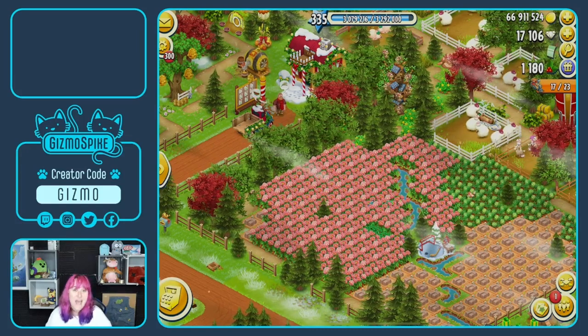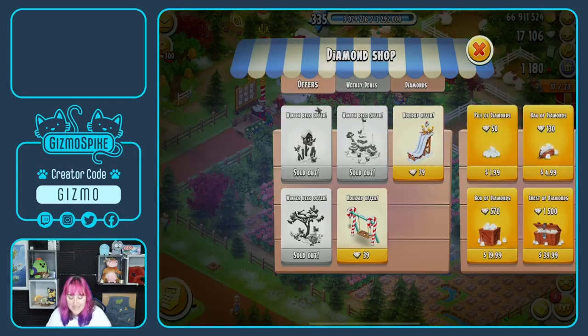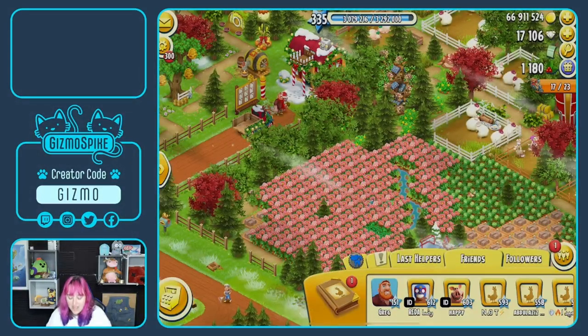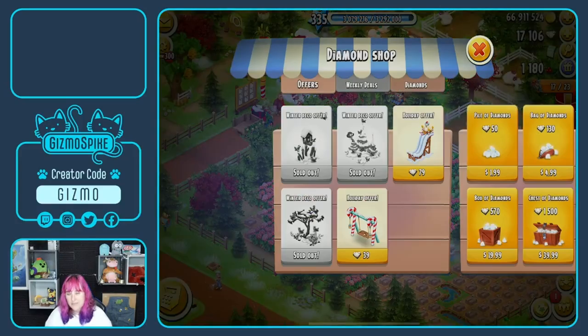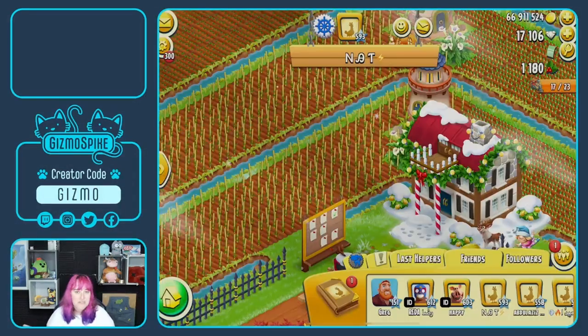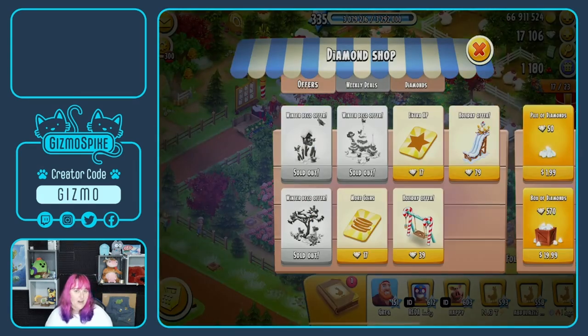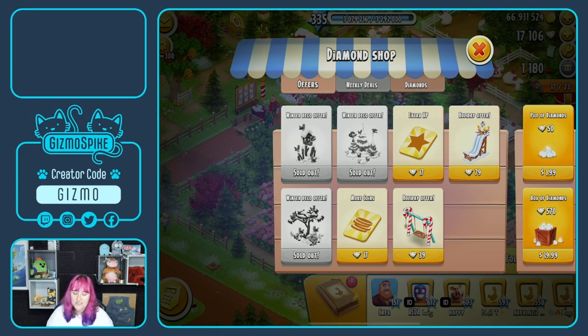In today's video I would like to talk about the offers that are currently in the diamond shop. Now if you don't see them, here's a little tip — I don't see them in my shop at the moment either. So you're going to go to a random farm, it doesn't matter whose farm it is, then go back to your farm and they will be back there. I don't know why this happens sometimes, but this is a great way to show you how to fix that.